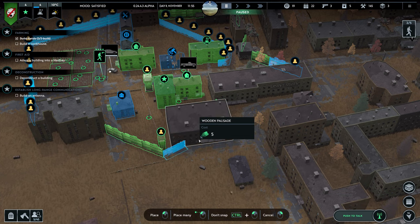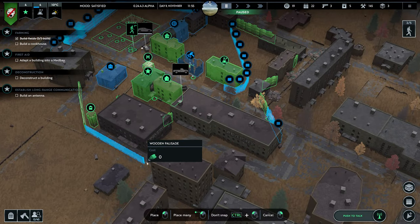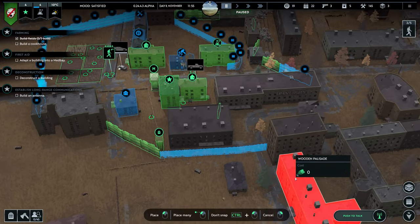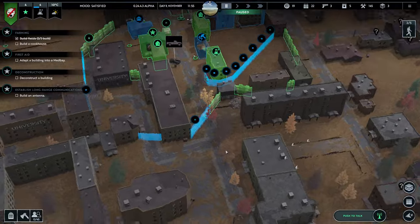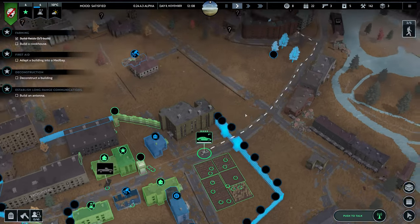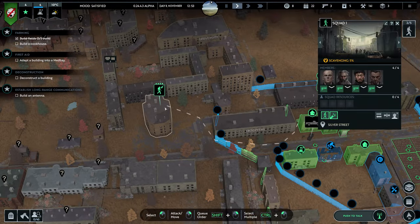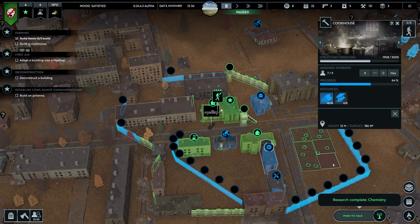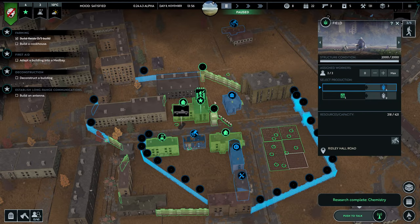Build it like this so it really blocks it off. Get a little more real estate with that building, but then block this one off. It's best not to do the corners, because for some reason it can happen that they don't actually seal the area. Why are you taking the car all of a sudden? Things are getting so far away. Food — we need to finish that cookhouse. Research is already complete, so now we can research producing ammunition, which we're going to need sooner rather than later.